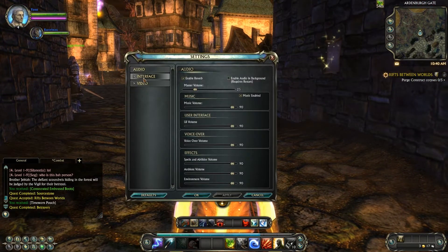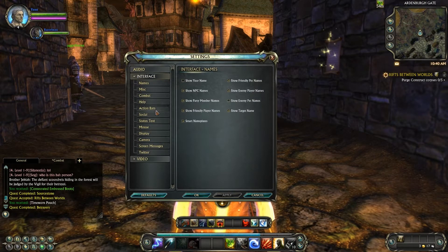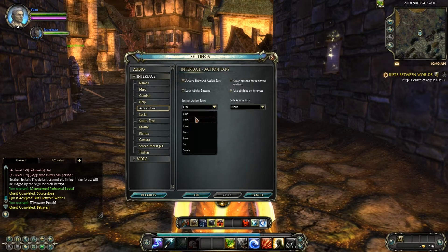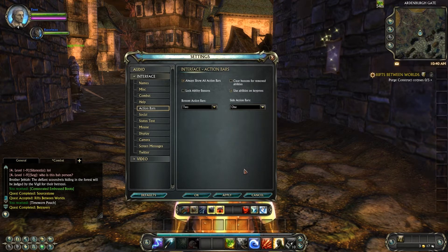First thing you want to do is go to Settings, Interface, Action Bars, and you want to set it to display two bars. I'm going to add one bar on the right hand side as well and hit Apply.